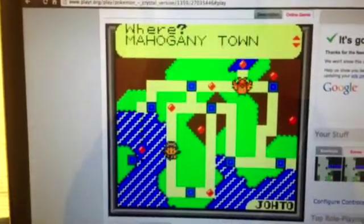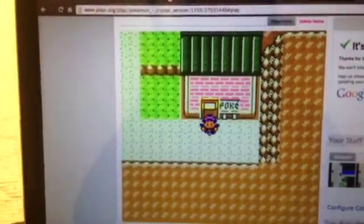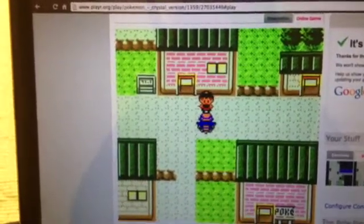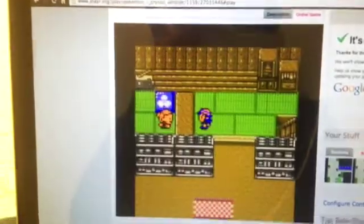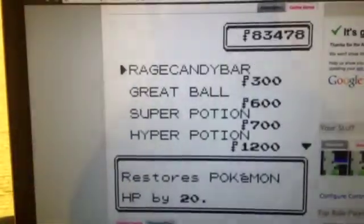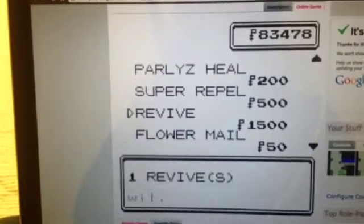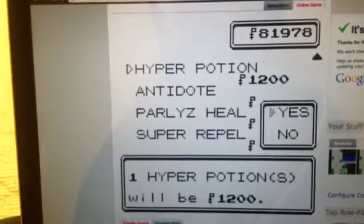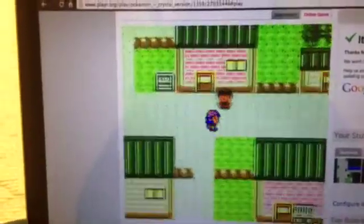Now we are going to fly to where we need to go next, which is Mahogany Town. Once you've done the Rocket side quest, the real people who own this place will come back. They have a hyper potion and revives — perfect. So we are buying one revive and one hyper potion here. I don't think they have full heals, but I'll take it. We've got to do that before heading off to our next city, which is Blackthorn.